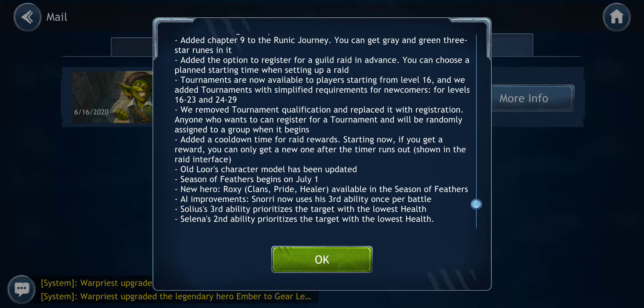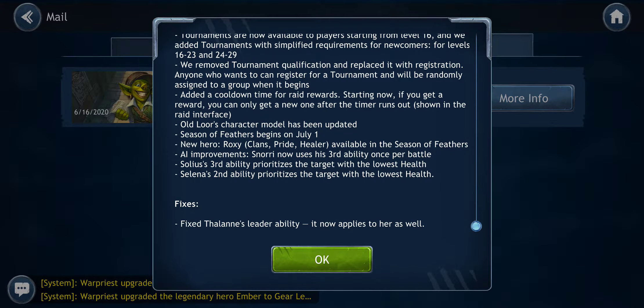It seemed kind of silly to quickly kill five very easy targets just to get placed in a certain bracket. The cooldown for raid rewards means you can't get another reward without claiming your other one — I think that's just people hoarding rewards in their mailbox. And then there's a hint at a new hero, another pride healer, which is interesting given that you already have Renara as your pride healer. We'll see what happens there.